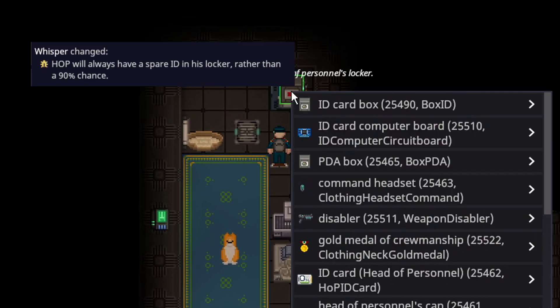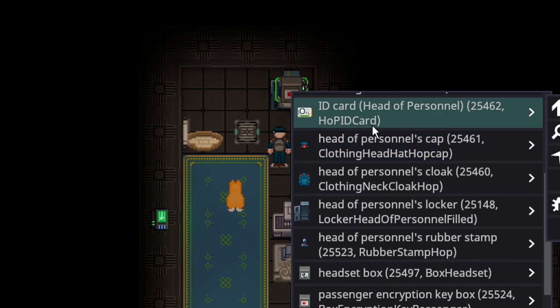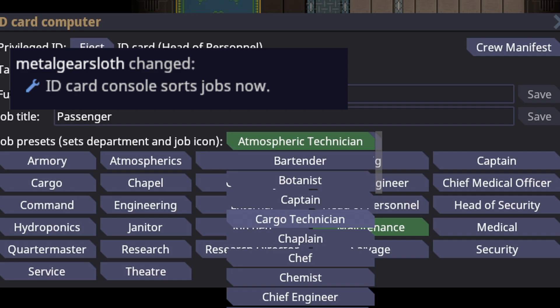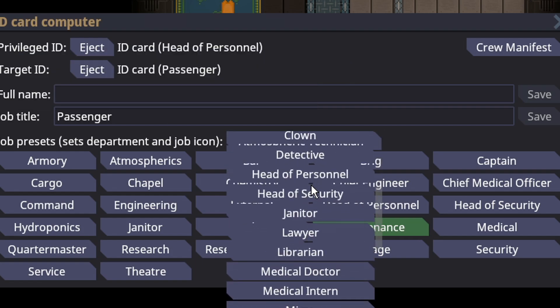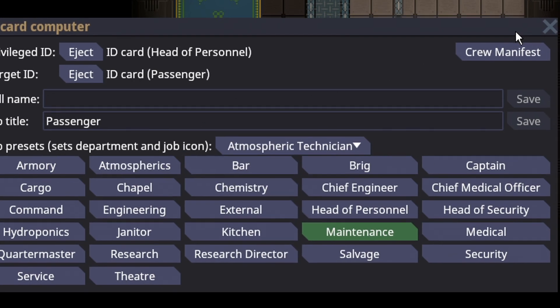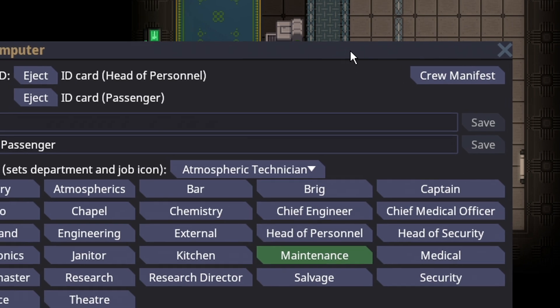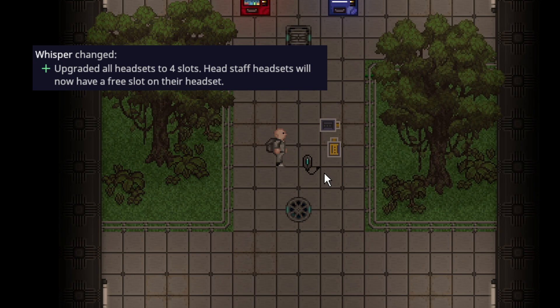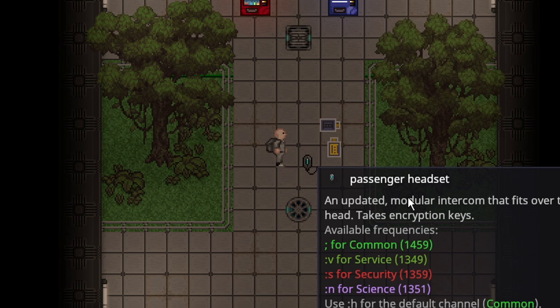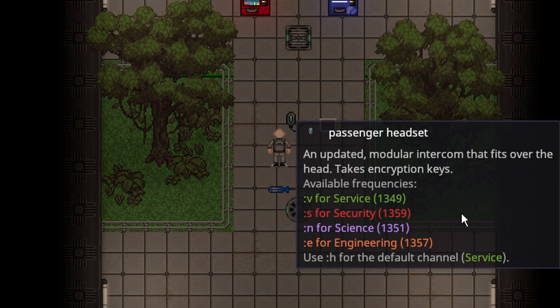The Head of Personnel's locker now guarantees spawning with the additional ID card, which previously was not guaranteed. Additionally, the job presets menu is now alphabetical, which is a big help when assigning someone a new job. Headsets have also been buffed to hold up to four encryption keys — for example, the passenger headset can now have three additional channels, or you can swap out common for a more important channel.